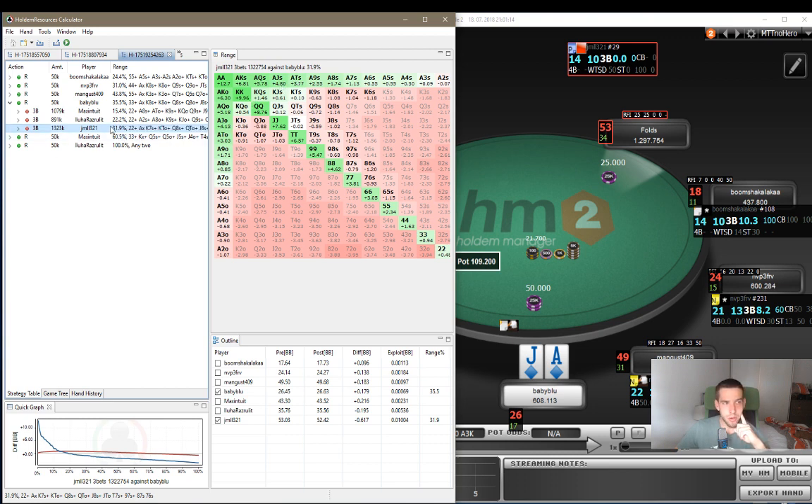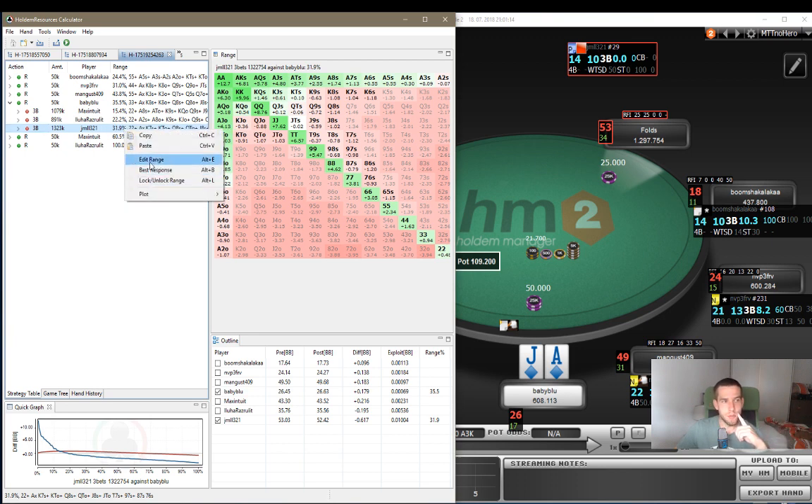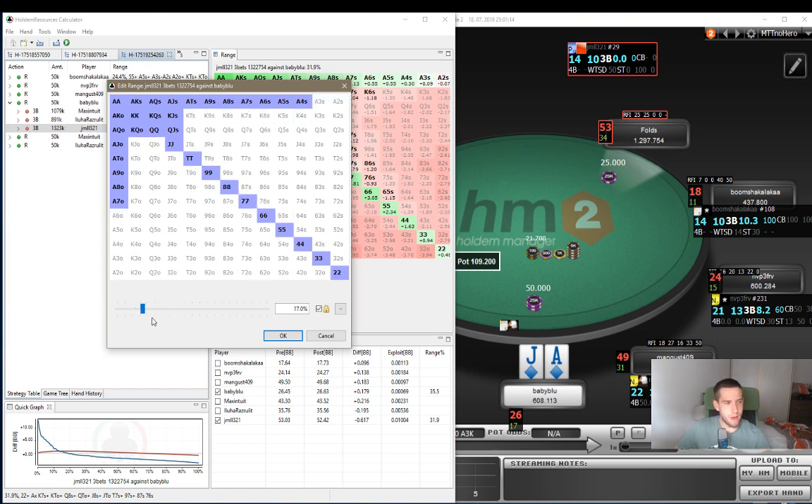But you have to realize, Hold'em Resources Calculator says that the big blind should be shoving 32% of hands. But let's say he's a bit on the tighter side and shoving a bit less - let's say fives and above. Let's give him a really tight range to see how we do versus that. Let's remove everything and give him fives, ace-8 suited, ace-9 off, king-jack, queen-jack, jack-10, maybe king-queen off. Something like this.